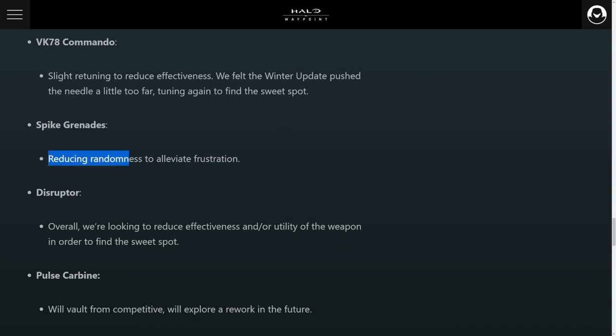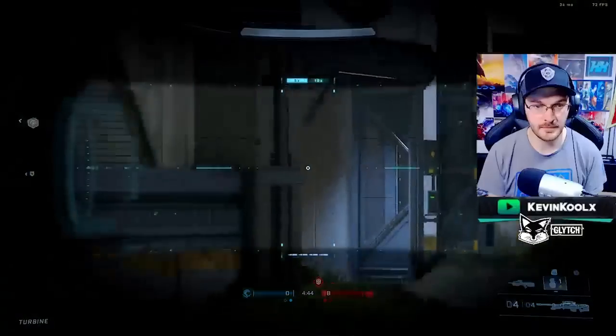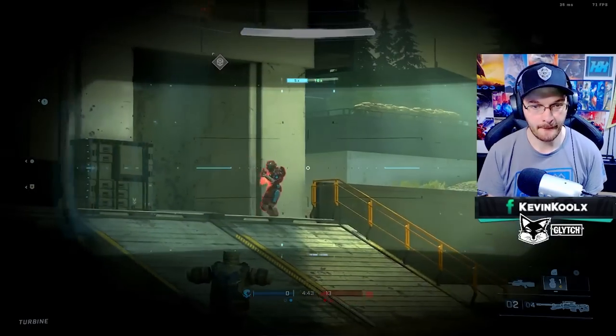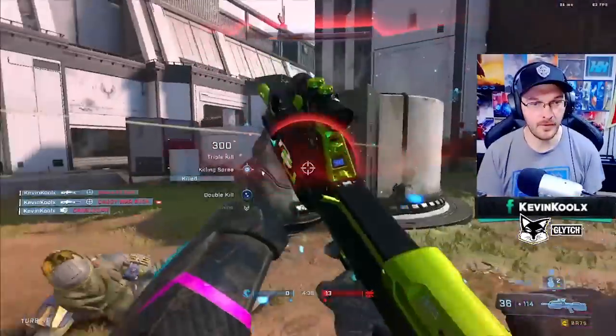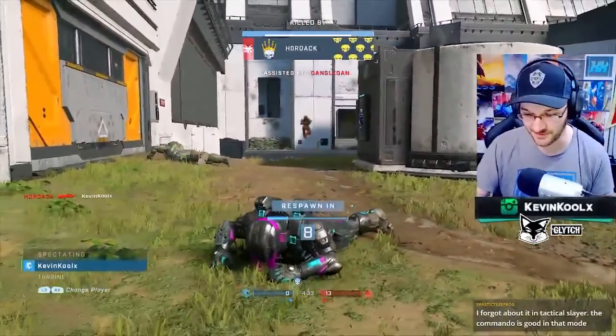Spike grenade changes here — reducing randomness to alleviate frustration. The Disruptor: overall, they're looking to reduce effectiveness and utility of the weapon to find the sweet spot. From my experience, the effectiveness isn't too crazy. If anything, I'd like to see it more effective with the chaining ability of the Disruptor, so then you have a more unique situation within the sandbox. Right now it just seems like a weak weapon with damage over time where you can maybe get a kill after they kill you. I'd like to see the chaining feature buffed or enhanced in some capacity.